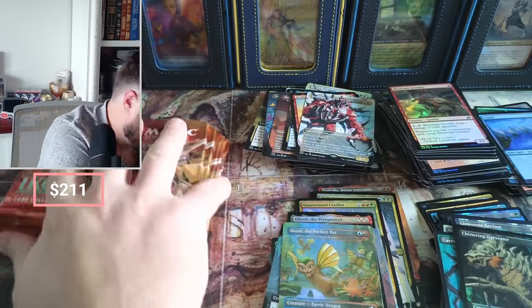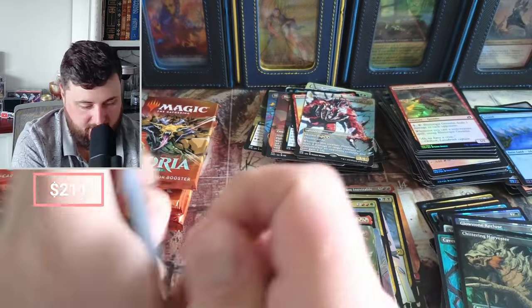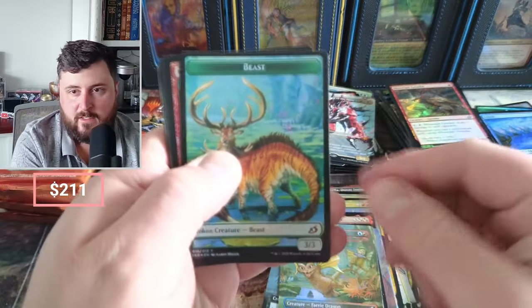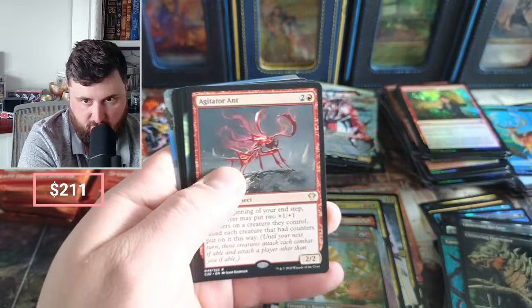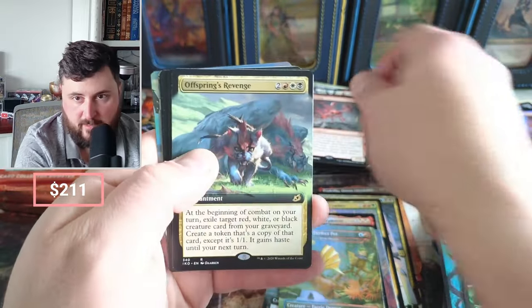That's not good. Give us some good vibes here on this last box — send those good vibes, come on. That was a rough go, I think we got four Triumphs. Some of those Crystals are a little bit of money. Agitator Ants, Revenge.